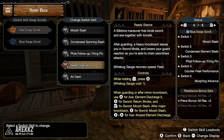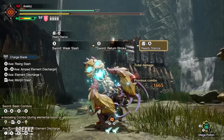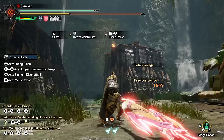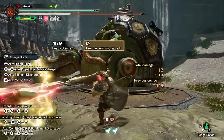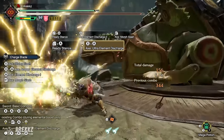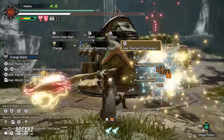Ready Stance is a silk band manoeuvre that binds sword and axe with iron silk. After guarding a heavy knockback, you're left in sword mode with lowered guard reaction, enabling chained sword-axe attacks. Think of it as a guard point you can use at any moment — unlike normal guard points limited to certain animations. If hit during this you can go into SAED, and you can also use it to cancel moves like the pizza cutter to keep attacks going. Very versatile with many use cases.